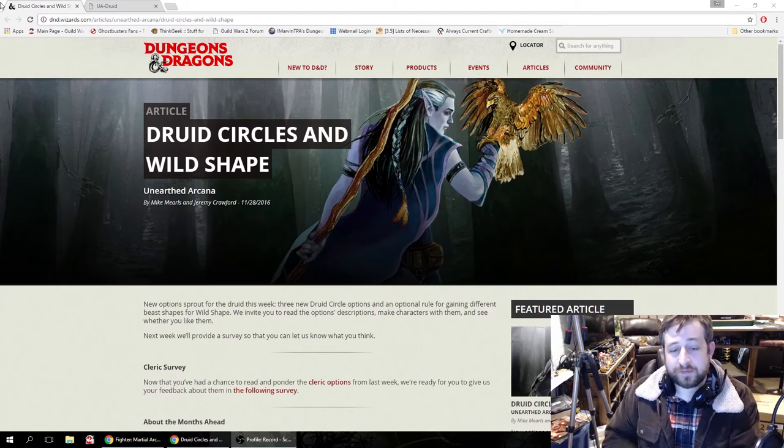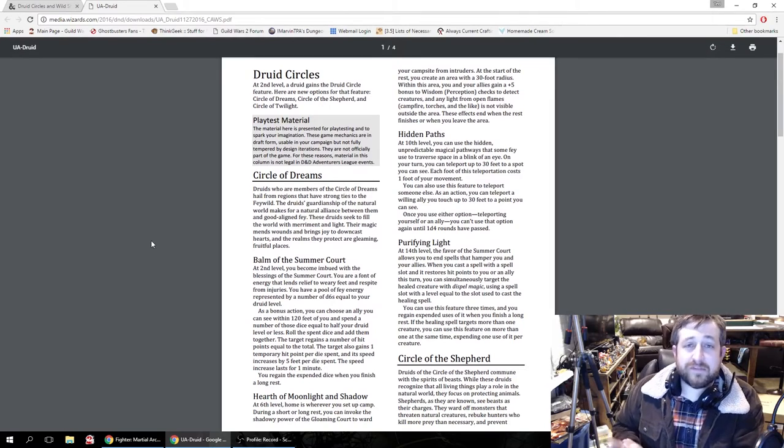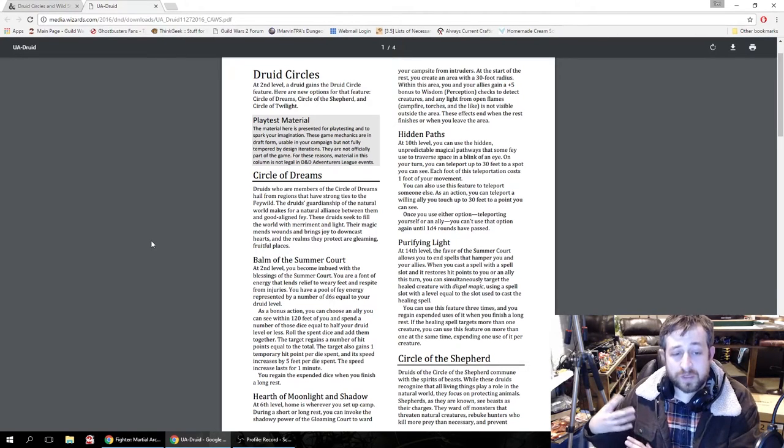We do have three new circles: the Circle of Dreams, Circle of the Shepherd, and Circle of Twilight. The Circle of Dreams is a very fey-based circle — druids' guardianship over the natural world makes for a good alliance between them and good-aligned fey. They don't get new spells for this; instead they get the Balm of the Summer Court, which reminds me a little bit of the Undying Light Warlock.